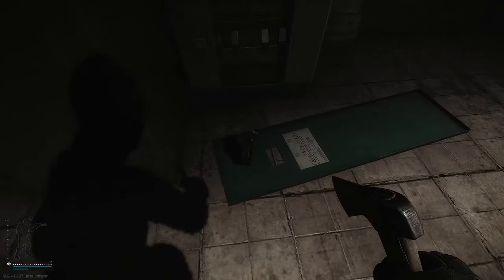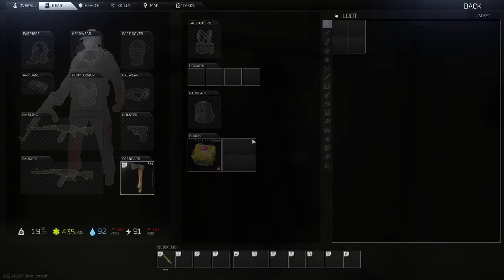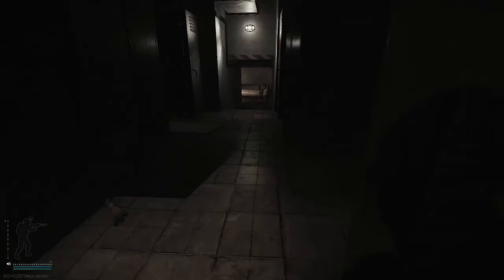On this green shelf spawns electrical stuff and graphics cards. Right here is a blue jacket — blue jackets are the best kind of jackets because they spawn better keys. Here's another duffel bag that we're going to check. Nothing really good, and then we're done in here.